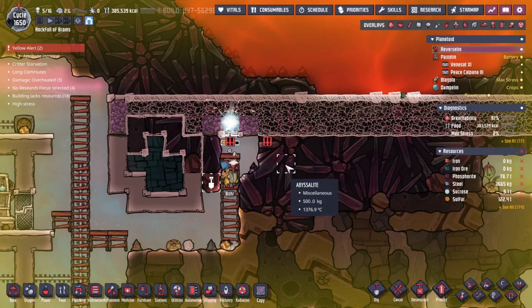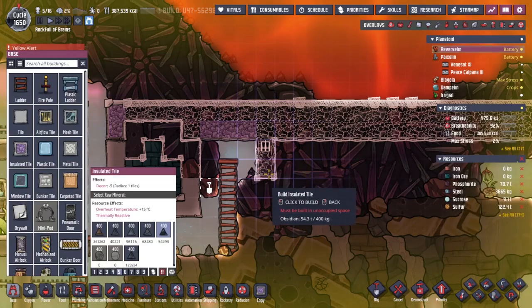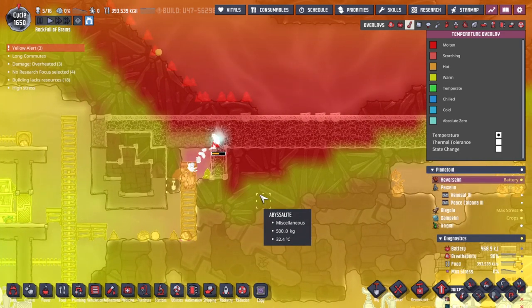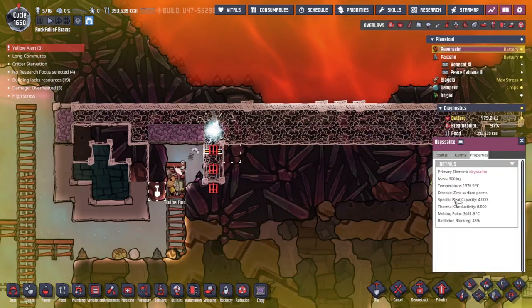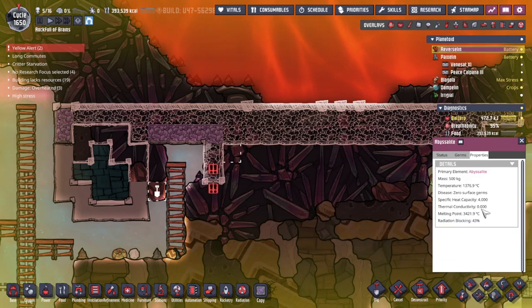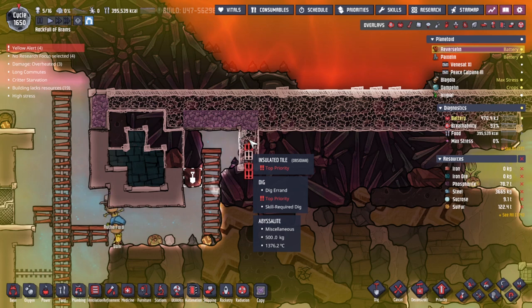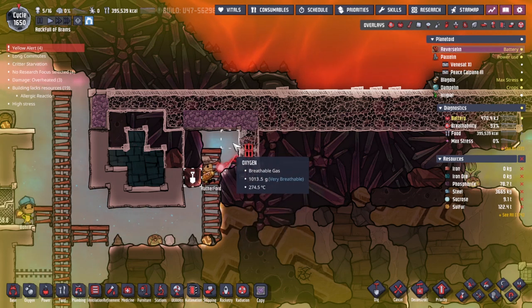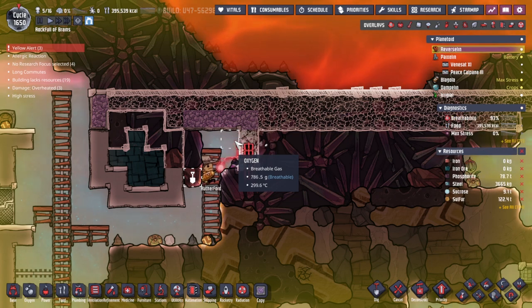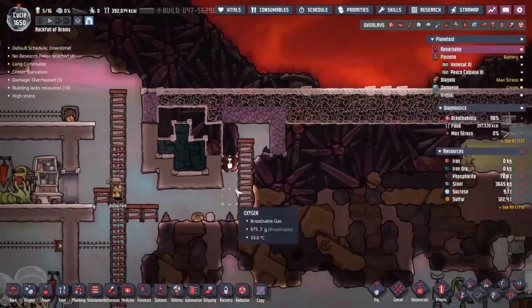We kind of knew this was going to be a problem - is it really this abyssalite here? People tell me that even though the thermal conductivity is zero here, this is actually a bug. There's a very small number that the game rounds to zero when showing you it. So because there's a thousand times a very small number, we end up with a reasonable amount of temperature exchange. End of the day, we've managed to contain all the heat, but it's 200 degrees in there. That should be fine - we could try and run a cooling line through here to keep everything nice and chilly for everyone.